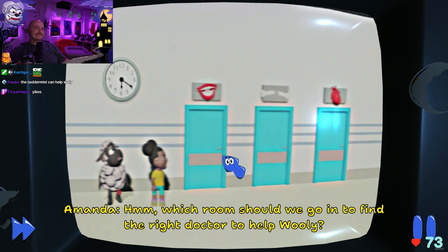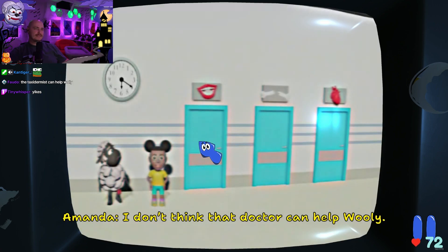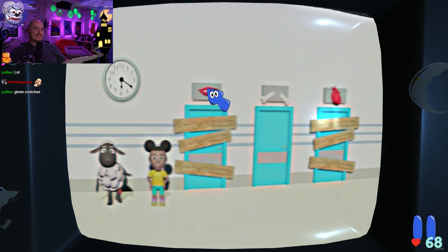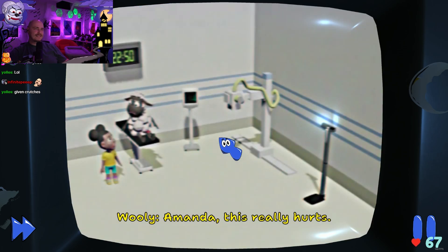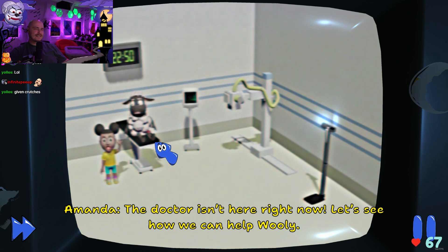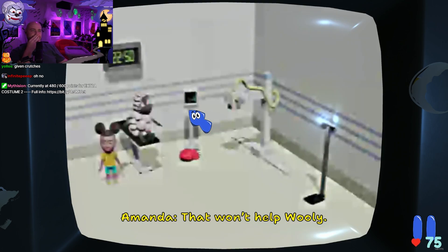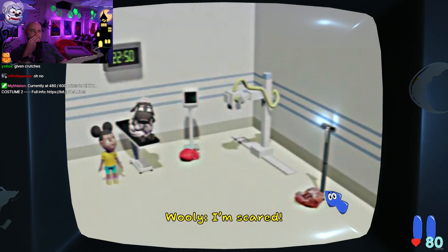Which room should we go into to find the right doctor to help Wooly? I don't think that doctor can help Wooly. Wooly's in a lot of pain. Please help me get to the right doctor. Let's get Wooly fixed up. Amanda, this really hurts. The doctor isn't here right now — let's see how we can help Wooly. Which tool can we use to check Wooly's injury? The heart monitor, the x-ray machine, or the scale? That won't help Wooly. I'm scared. What should we use?